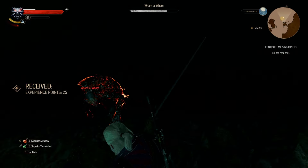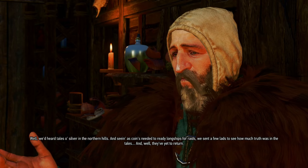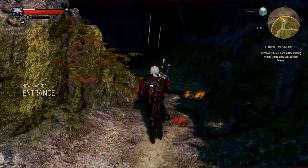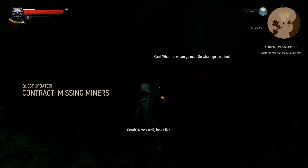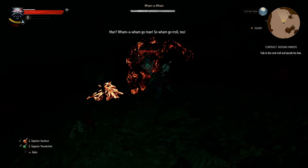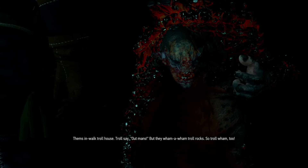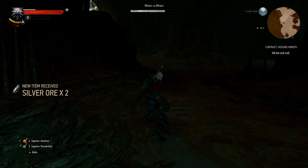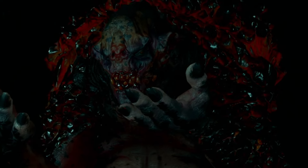This next contract within the Skellige Isles is called Missing Miners. You start by talking to the village elder, who tells you that a group of miners have gone missing. So you make your way to the miners' campsite and follow the trail all the way to the big cave. Inside the cave, while hunting for those missing miners, you will find a troll named Wham-A-Wham. Some people from the village wanted to mine for riches, but in the process they disrupted Wham-A-Wham's home, so he decided to absolutely demolish the villagers. You don't have to kill the troll — in fact, if you ever voluntarily choose to murder these beautiful and innocent creatures, you are subhuman trash.